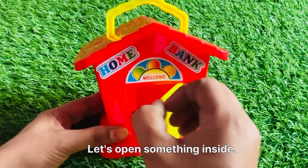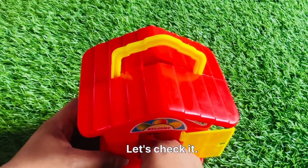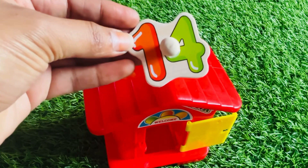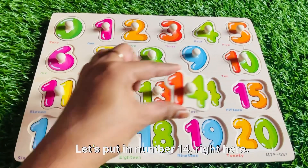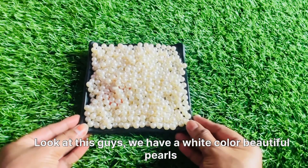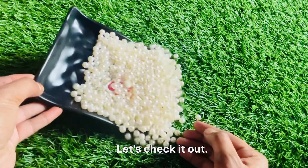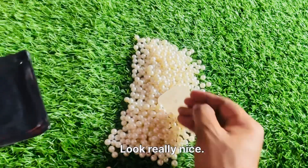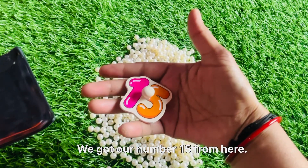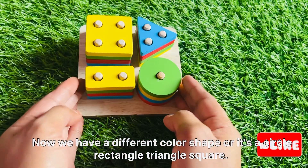Now we have a beautiful red color house. Let's open it — something inside! Let's check it. We got a number fourteen from here! Let's put in number fourteen right here. We got a number fifteen from here! Let's put in number fifteen right here.